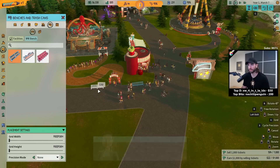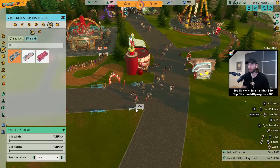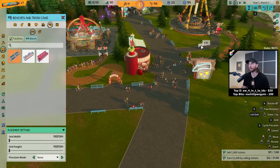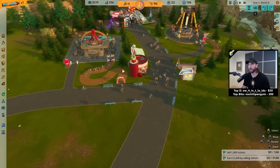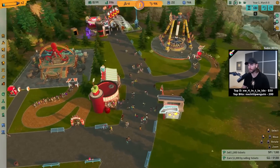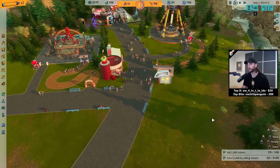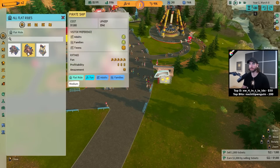We'll get some benches here. Maybe people want to sit down and have a rest. We'll do one here as well. All right, we got some trash cans and some benches. We're making $106 right now — not ideal. Maybe we just add the other flat ride. I don't know if we have enough people in here. I guess our rides are full — it wouldn't hurt to add more stuff. Yeah, fuck it. And then we'll work on roller coaster afterwards.